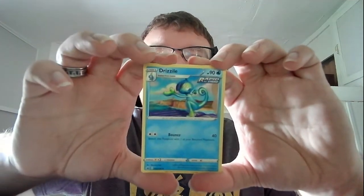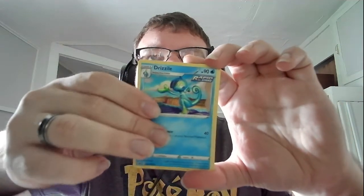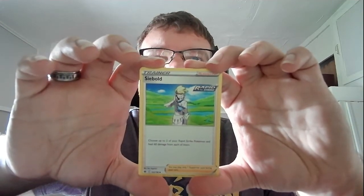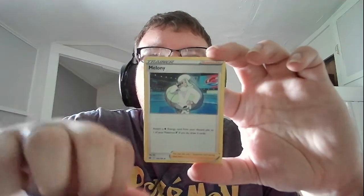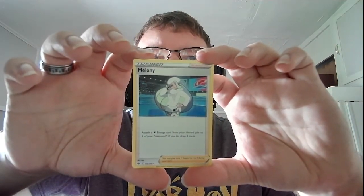Halfway through the pack: basic Crabrawler, HP 80, fighting — White Punch: 20, Double Area: 40, flip two coins, does 30 damage for each heads. The rare for the pack: basic Jirachi, HP 70 — Captivating Return: you may draw until you have six cards in your hand. Sky Return: 30, put this Pokemon and all cards attached to it into your hand. Basic electric energy. Stage two Drizzle, HP 90, water, Rapid Strike — Bounce: 40. Trainer supporter Raihan Rapid Strike, choose two of your Rapid Strike Pokemon and heal 60 damage from each. Trainer supporter Melony: attach a water energy from your discard pile to one of your Pokemon; if you do, draw three cards. The best card in that pack was obviously the Jirachi ultra rare.